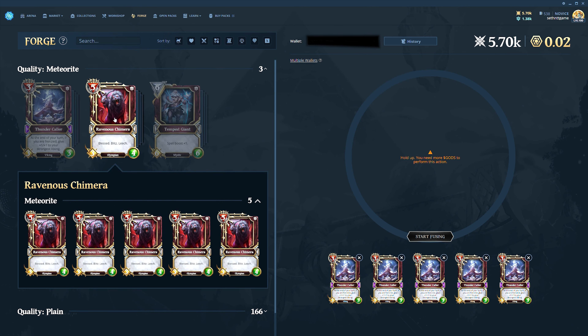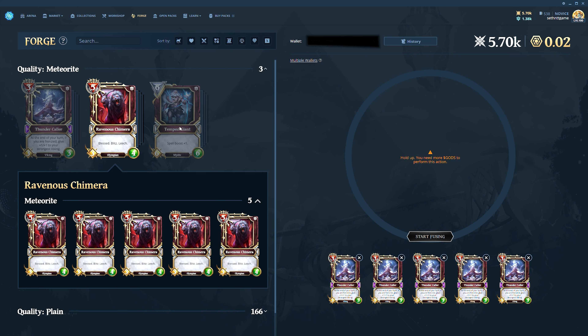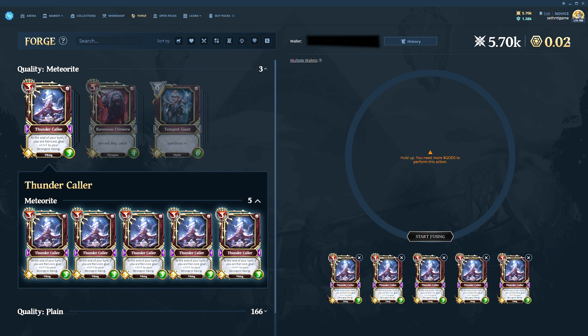The Forge is now open for minting. Up until very recently — I think even just a couple of days ago — you could not fuse anything beyond meteorite quality. Those of you familiar with the game know that there are five quality levels: plain, meteorite, shadow, gold, and diamond. Previously we were only allowed to fuse up to meteorite, but now we can fuse all qualities of cards, which I think means a lot for the overall viability of in-game trading and allowing players to get multiple copies of a card and really up the value of the cards in their hands.